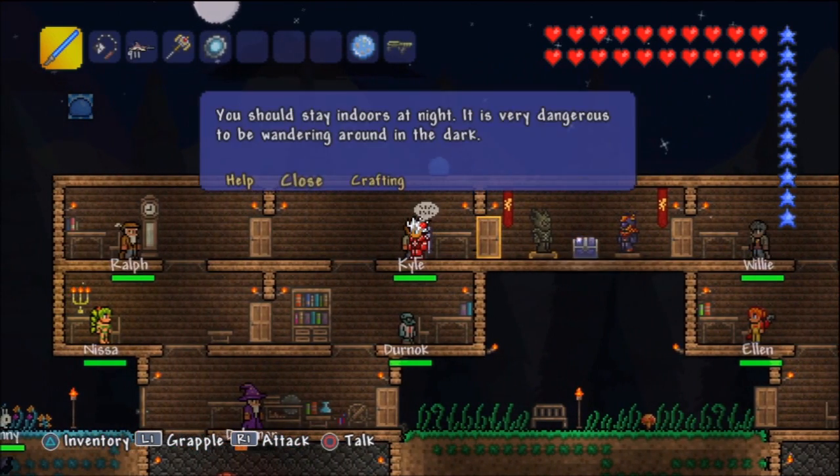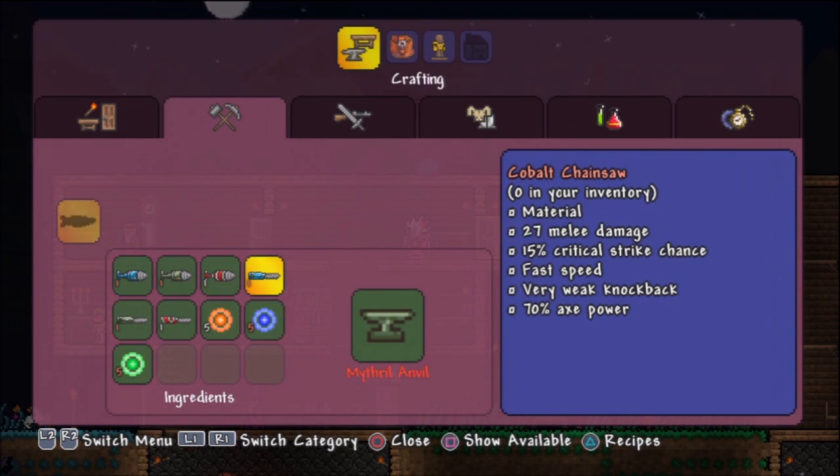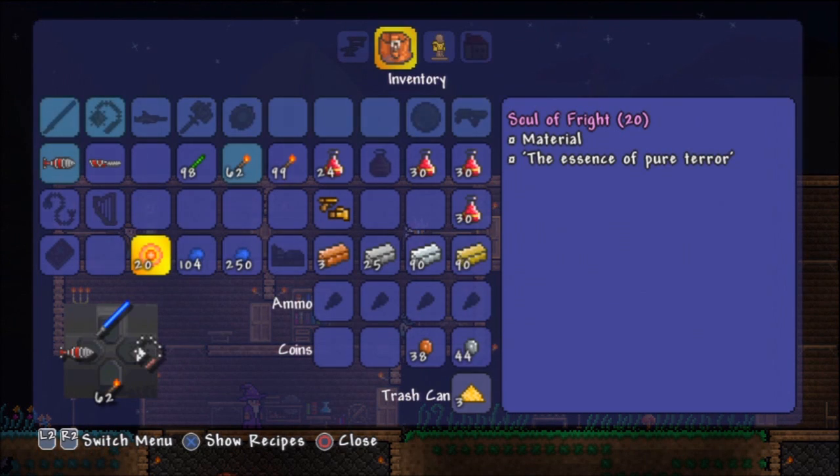Before I go ahead and craft this, I wanna show you guys some of the cool stuff we can make with the Souls of Fright. Let me show the recipe — we can make Hamdrax. I really wanna make Hamdrax, but right now it's not happening because I can't do the glitches. We might actually be able to make the Hamdrax in this part if I have some leftover Souls of the Destroyer and the Twins. If this is the case, we're gonna get a Hamdrax and a Flamethrower — but let's not get our hopes up too high.